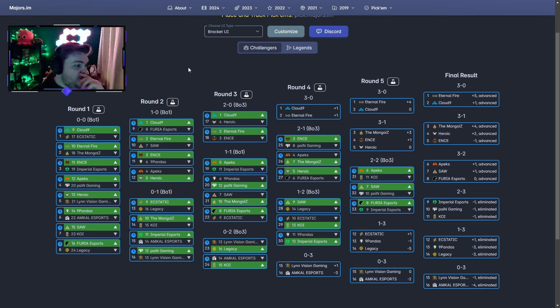For the 3-0 path: Cloud9 vs Furia should be close — kind of banking that Furia bottle it like they have been doing recently. Eternal Fire vs SAW — both in good form, I'm leaning into Eternal Fire's form and them blitzing through at least the opening stage. INCE over Nine Pandas should be a comfortable win. Apex vs Heroic will be really interesting with Kicks in the Heroic IGL role — it might go either way, but I'm leaning Heroic. That then sets up round three where Cloud9 should comfortably beat Heroic over a best-of-three, and I'm committing on Eternal Fire for the 3-0 — maybe it should be INCE, you guys can make your own judgment.